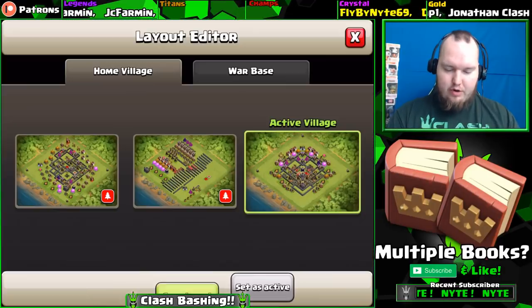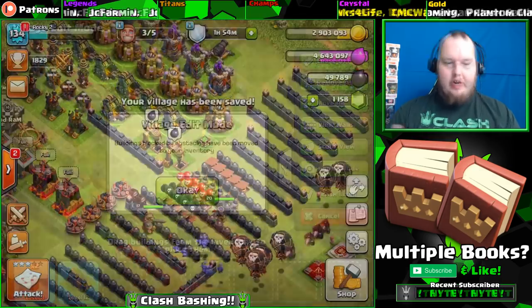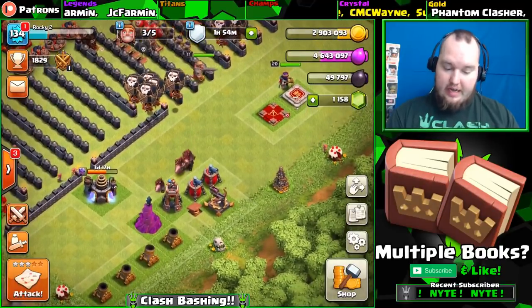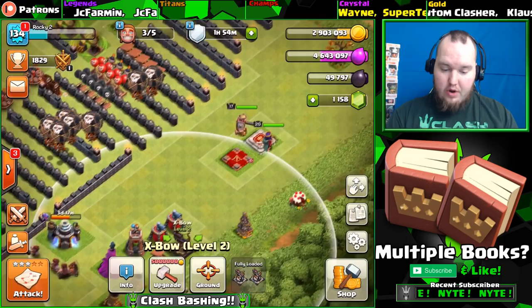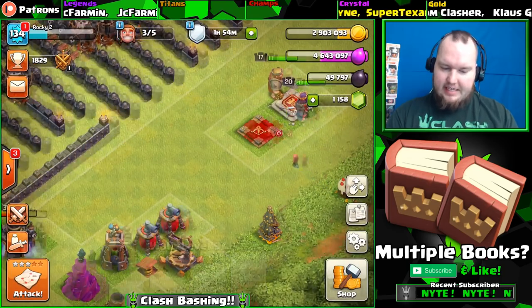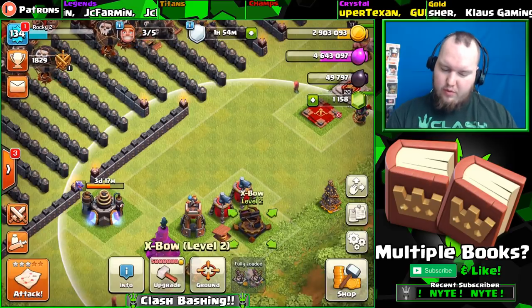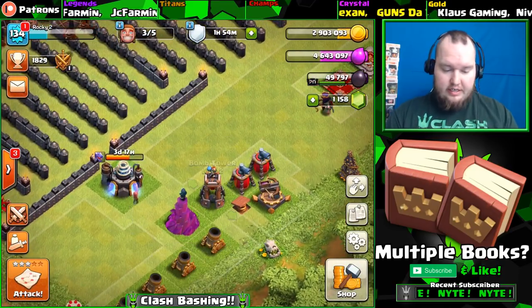All right, simple fix - just had to move this gold mine up a little bit. If we look over here, we got a lot of our defenses done: mortars, sweepers, that last bow. I think I'm ready to get that last bow up to level three today if we get enough gold. Then we're just going to work on the rest of our defenses and get those going.